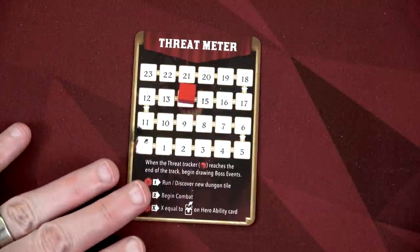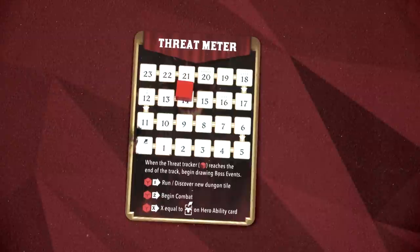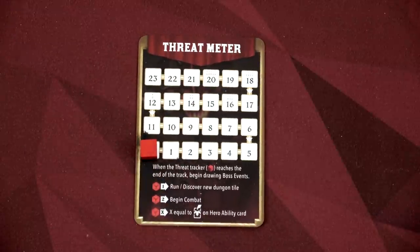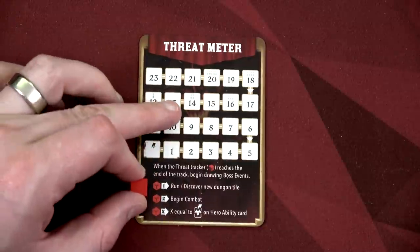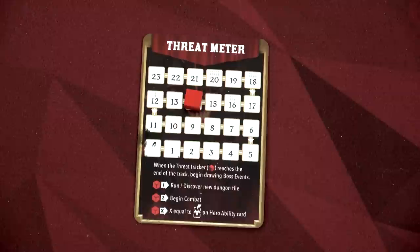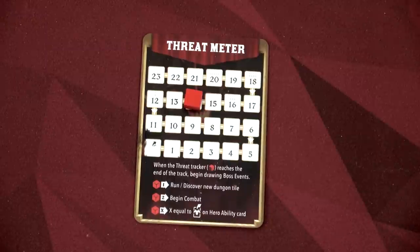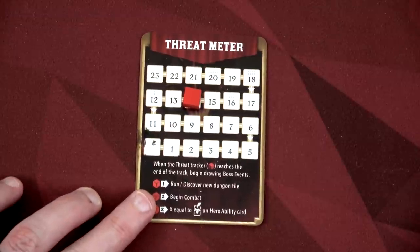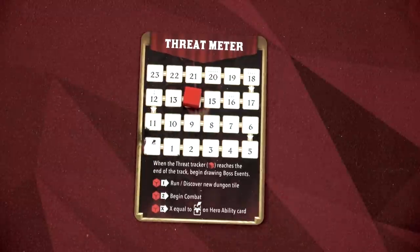Let's talk about our threat meter. At the beginning of the game, the dungeon lord doesn't know we're in the dungeon. As we do certain actions, we're going to decrease this threat tracker all the way down to zero. Once we do that, we start drawing those dungeon lord event cards, and when we draw one with a number that matches any tile on the board, the dungeon lord spawns and tries to chase us. We start at 14 on the threat meter for two-player. Things that push it down: running, beginning combat decreases it by two, and revealing a dungeon tile also decreases it.